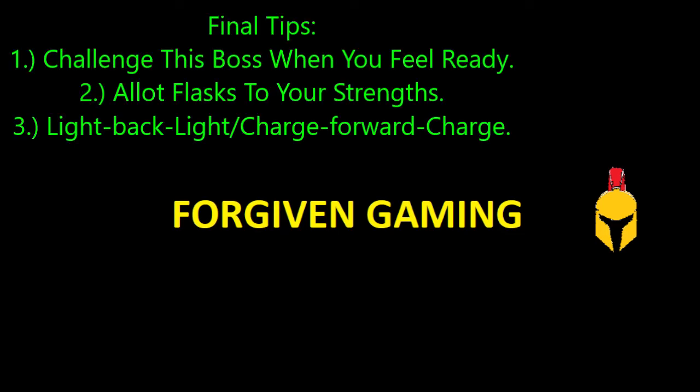Overall tips for this boss. Number one: take on this boss whenever you feel ready. This is the first open world boss in the game, and you're not required to take it on like you were the Grafted Scion. You can go upgrade your weapons, upgrade your character, and allot your Estus better. If you're not feeling comfortable with this fight, go do something else and come back. Number two: allot your flasks to your strengths — if you're taking more damage, use more Crimson flasks; if you're a sorcerer using more skills, use more Cerulean. Number three: light back light, charge forward charge. He does a light attack, roll backwards and follow up with your own light attack. If he does a charge attack, roll forward into it and follow up with your own charge attack. If you follow that, you really won't have any problem.